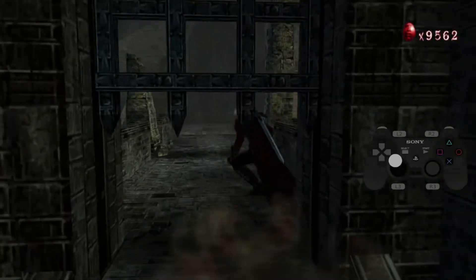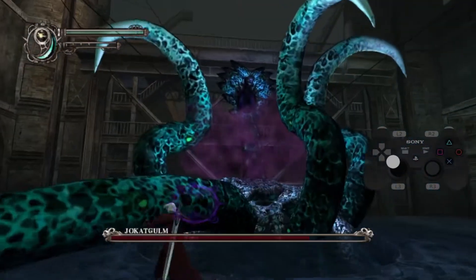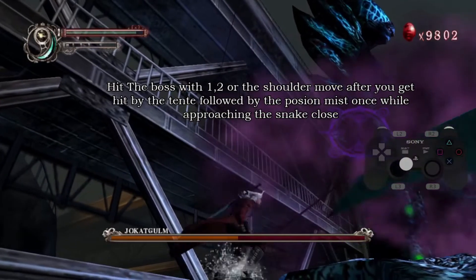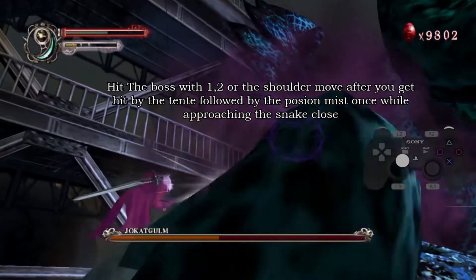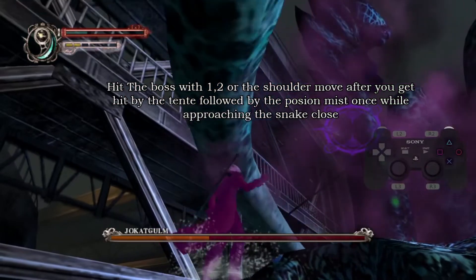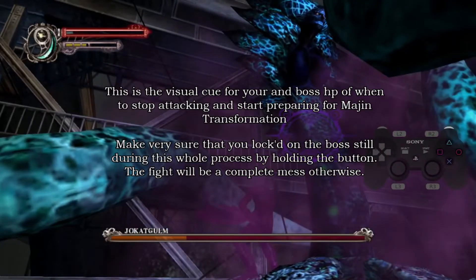Once you jump through, you're going to come across the boss — I'll call it Joker. The first thing you need to do is get to the corner of the boss on the left corner. Once you get there, you need to jump in. Pay good attention to what point and how much you attack with Dante. After getting hit by the tentacle and approaching Joker, you get hit with poison and then do 1, 2. Do not attack as soon as you can — you'll take more damage and potentially die. You need to play it in a rhythm manner.